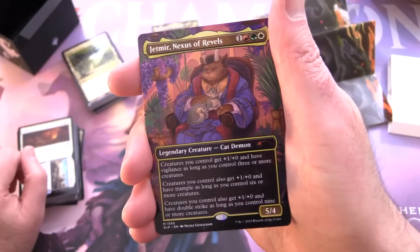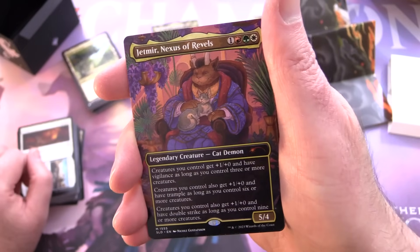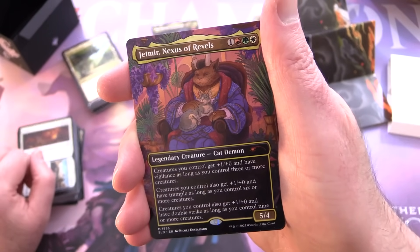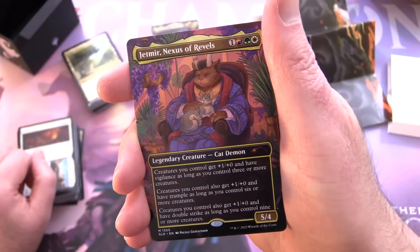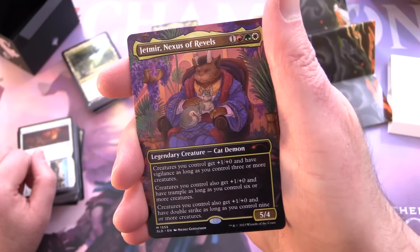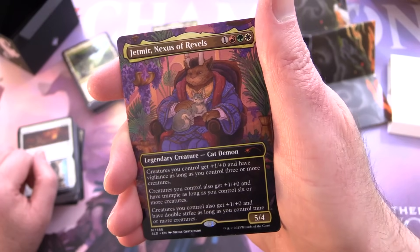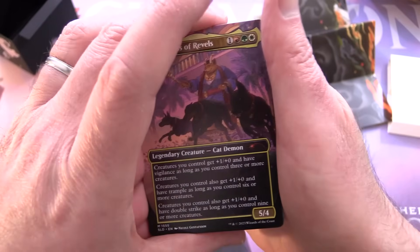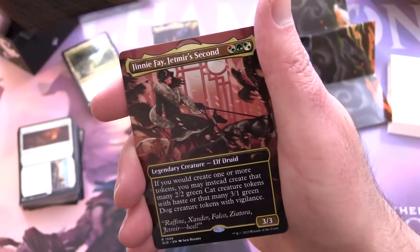Next up is Jetmir, Nexus of Revels — another mythic legendary creature, Cat Demon, 5/4 for one red, green, and white. Creatures you control get +1/+0 and vigilance with three or more creatures; also +1/+0 and trample with six or more; and also +1/+0 and double strike with nine or more. I like the flavor on that one. This is also a thick display card; the other side shows the dog version.